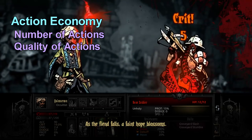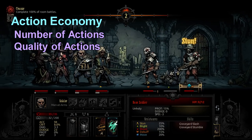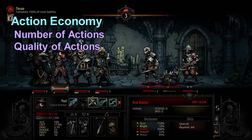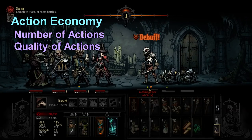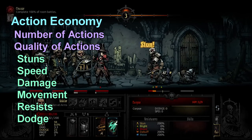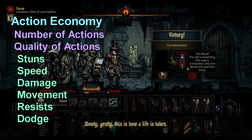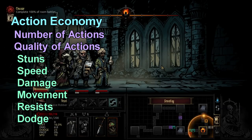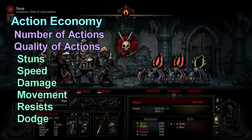One thing I hear constantly from newer players about stuns is: 'Why do I want to stun enemies? I'm just trading my turn for theirs.' That's not entirely true. Plague Doctor has Blinding Gas that stuns two enemies — you're trading one turn for two, which generates huge advantage every time you do it. And every other stun in the game does something proactive alongside it; there's no move in the game that stuns and does nothing else.